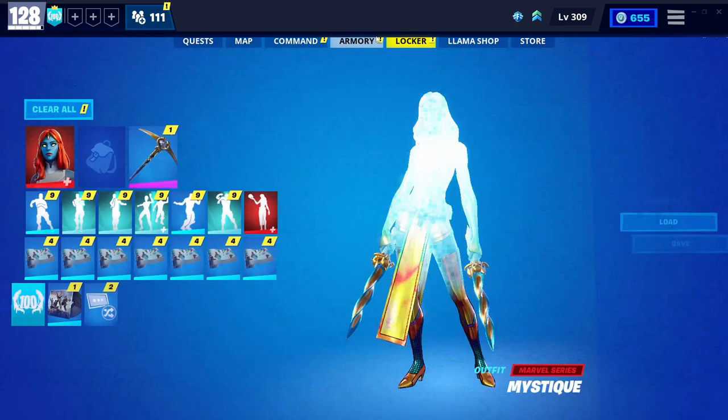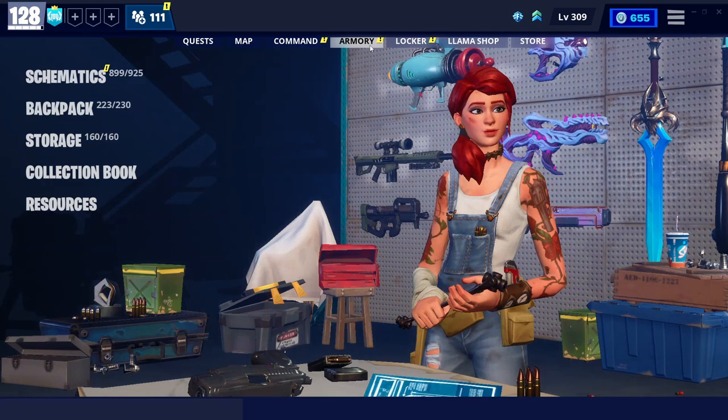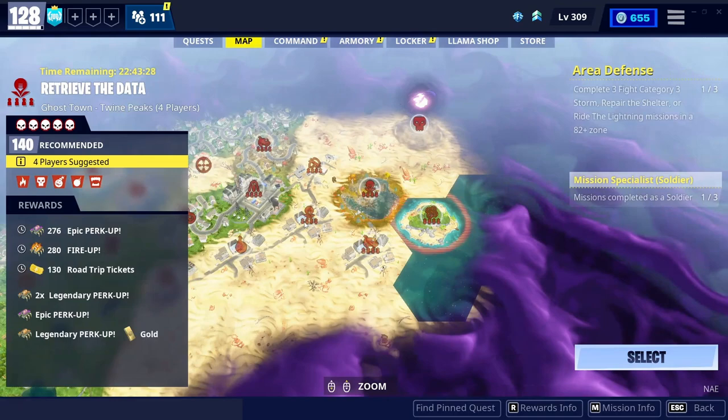Missions are the main way to get Pure Drops of Rain, along with the weekly items shop. There are probably more ways to get them, but those are the main ones I can think of. Hope this video helped — keep grinding Save the World, keep up the venture grinds, and have a great day or night. God bless everybody and subscribe to the channel!